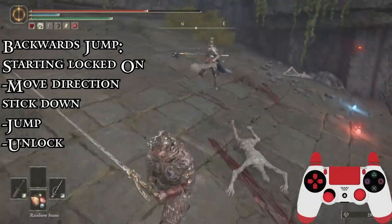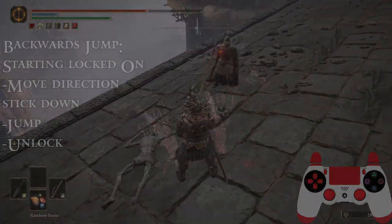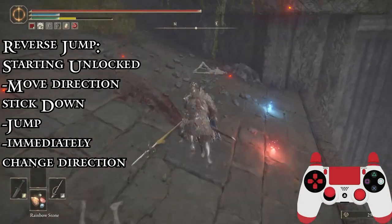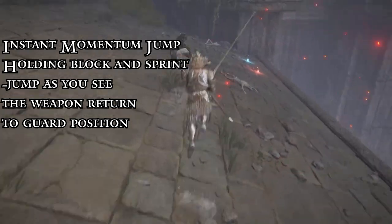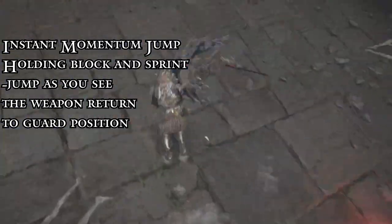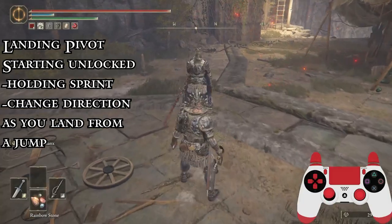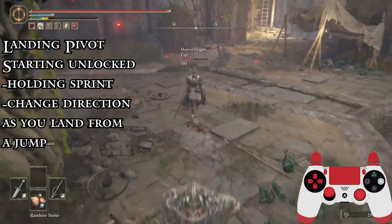A backwards jump can be performed by starting locked on, moving the direction stick down, jumping, then unlocking. If you angle your stick to the left or right, your character will jump facing away from that direction. A reverse jump can be performed by starting unlocked, moving away from your opponent, jumping, then flicking the direction stick into the opposite direction immediately following the jump — if you change direction too late or lock on before securing your direction, the reverse jump will fail. An instant momentum jump allows you to maintain sprint speed with consecutive jumps; hold block and sprint as you land, and as your weapon shifts back into the block position, press jump again. You can also pivot a full 180 degrees out of an empty jump by changing direction during the landing frames.